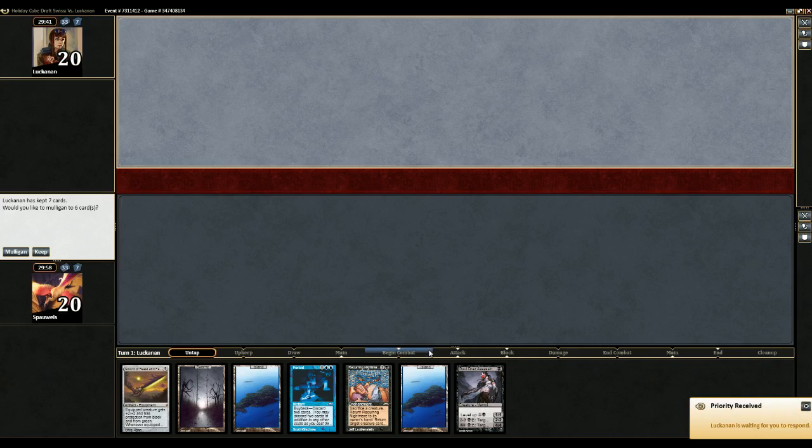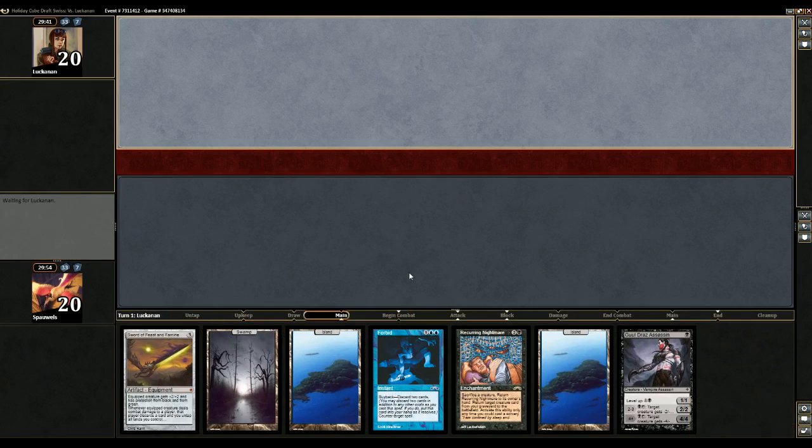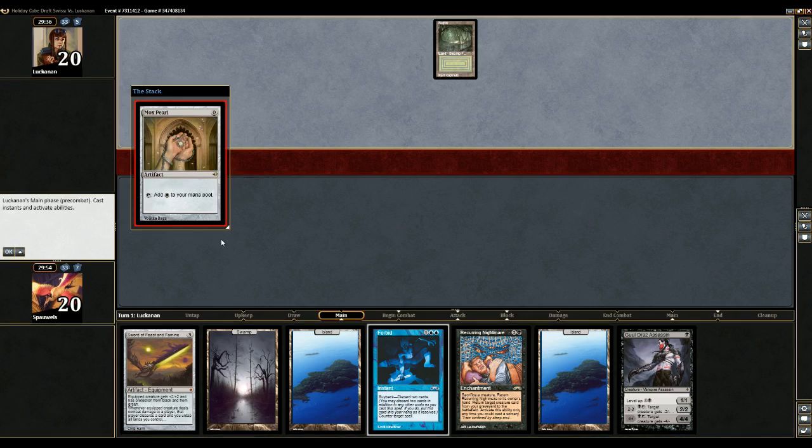Hello, welcome to the very first round here. I'm not gonna mulligan this. I mean, I have turn 1 Gould Rass, turn 3 Seraphirce and Famine I guess.